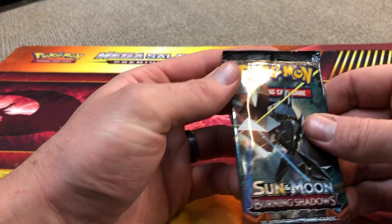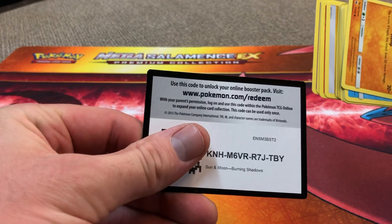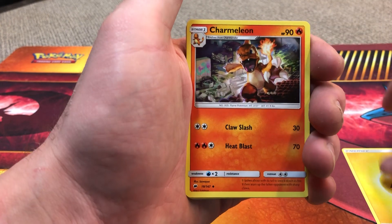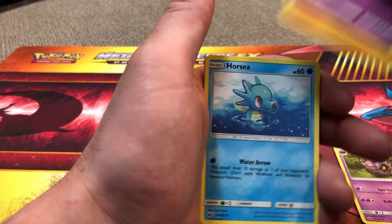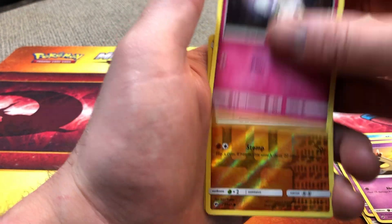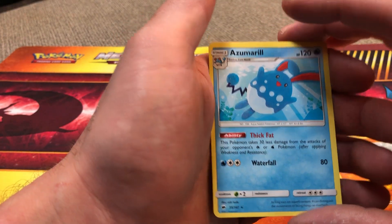Get into Burning Shadows pack here. Code card. Lightning Energy, Charmeleon, Whirlipede, Wobbuffet, Mudbray, Horsea, Venipede, Sandygast, Morelull. Mudbray reverse. And then Azumarill for the rare, non-holographic.